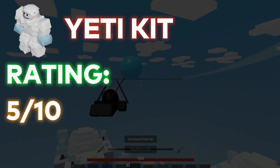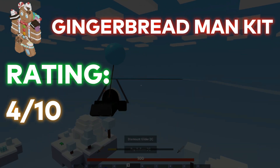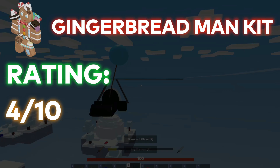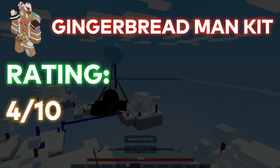Next, we have the Yeti kit, which is good for breaking beds, just like the Santa kit. The next kit is the Gingerbread kit, which is kind of useless, but it's really good if you want to get to high places. It kind of works as an alternative for the slime block, but it really doesn't have too much going on, so it's an okay kit.